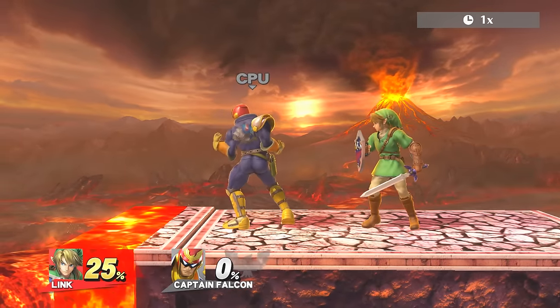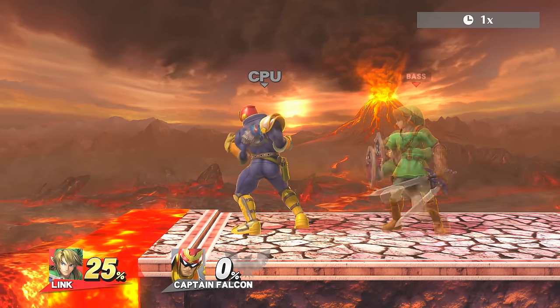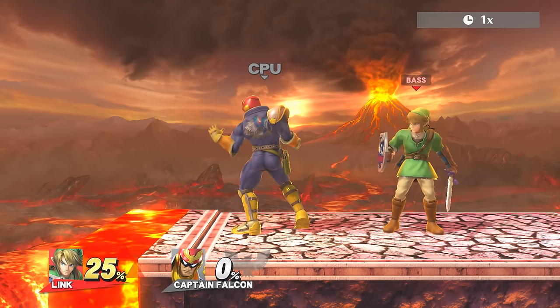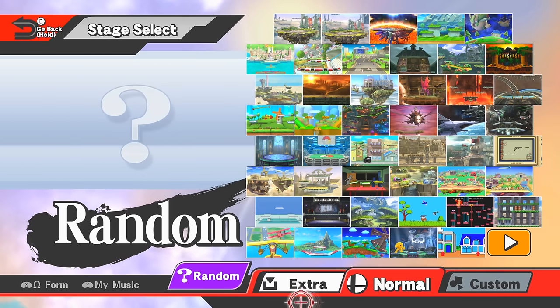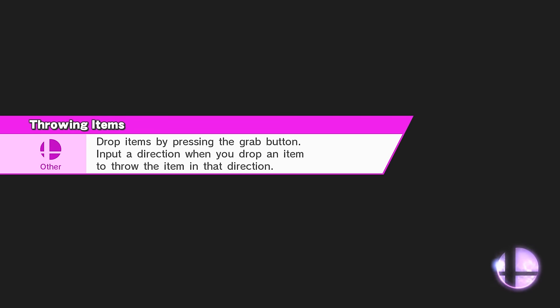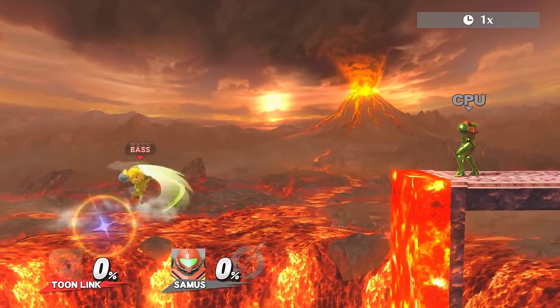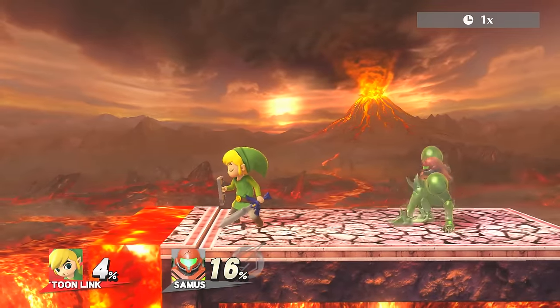Another thing I'd like to mention: people have been saying that Link could do it because Toon Link can do it, which is not true whatsoever. Both of those characters have absolutely different recoveries. Link has worse recovery than Toon Link — Toon Link has a better jump angle, a better up special, and trails even further ahead. The only advantage Link has over Toon Link is that his bombs explode faster, but that's not much of a factor since Toon Link can easily pass the death challenge without a doubt.